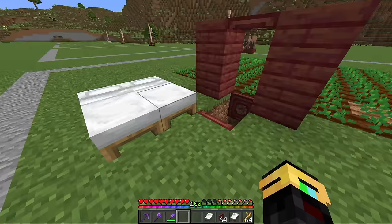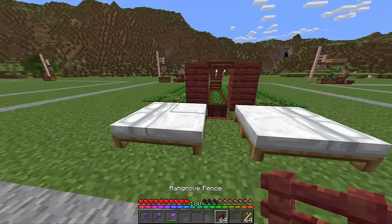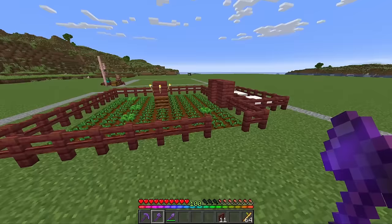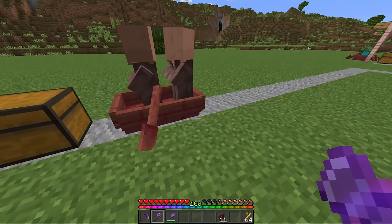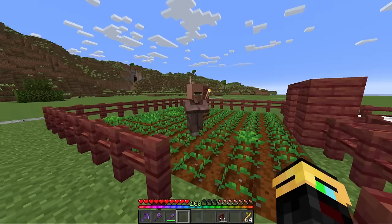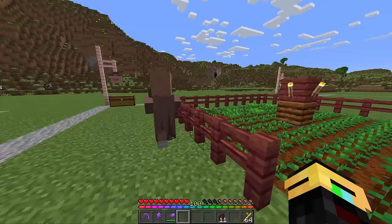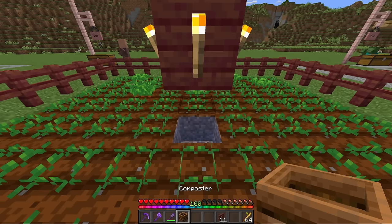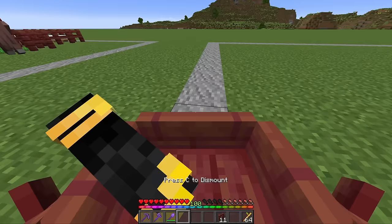Now take your beds and place one, two, three, four beds like so, then wrap your fences around all of those beds and this farm, leaving yourself an opening on any side wide enough to get both of your villagers in place. One villager should link up to the composter — if he doesn't, just remove it and replace it and you should get yourself a farmer. The other villager you're just going to have to wheel him in yourself.